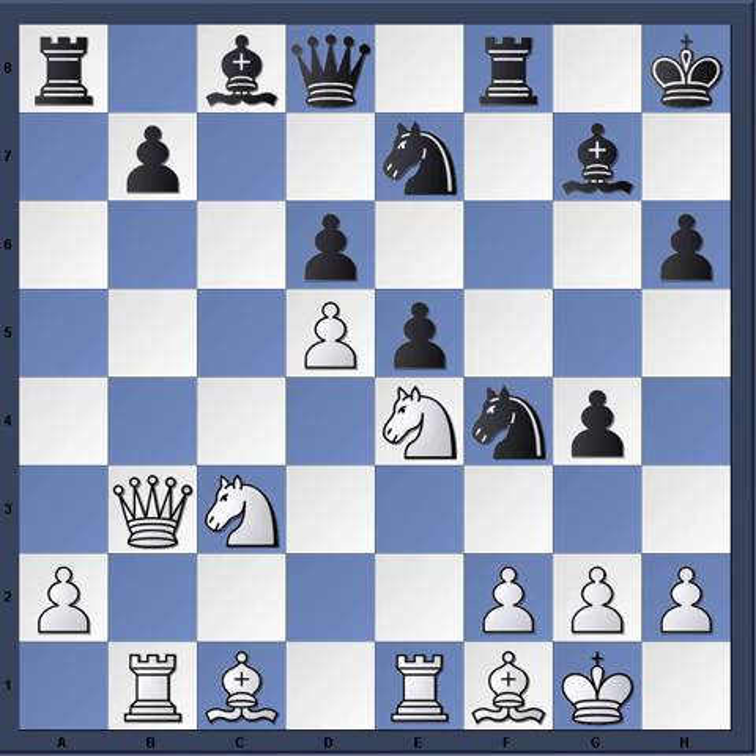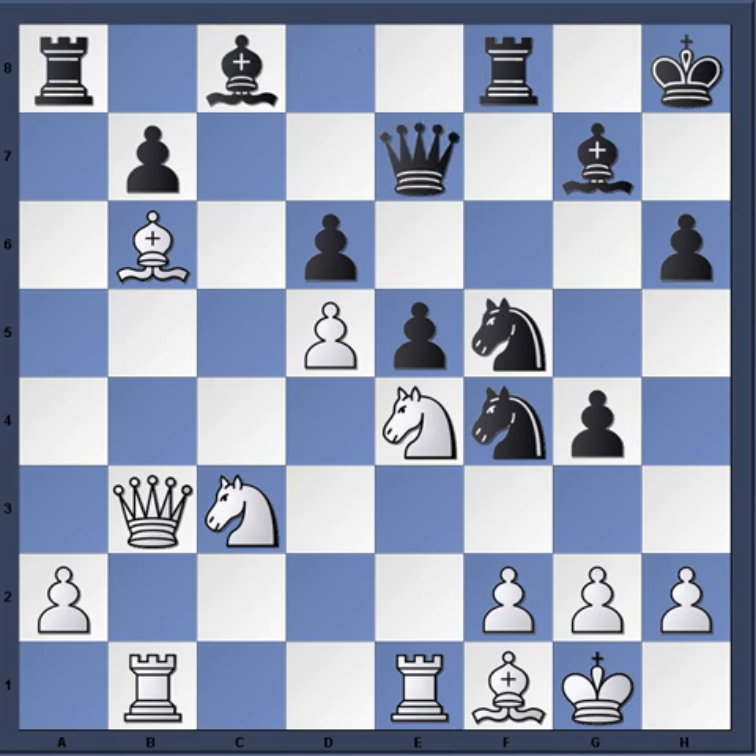Moving the king from the dangerous or potentially dangerous diagonal — bishop e3, knight f5, bishop e6, queen e7, queen b4. This keeps black tied up to the defense of the d6 pawn, making it very difficult for him to regroup his pieces for defense or attack. White has a nice advantage here — a lot of space on the queen side and pressure directly applied to the d6 pawn.